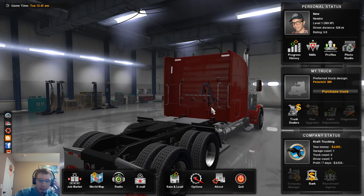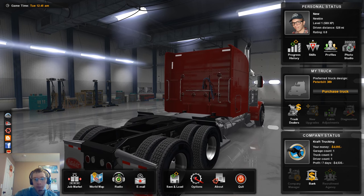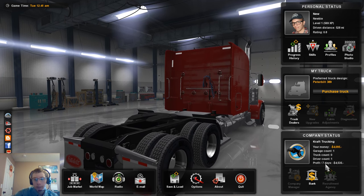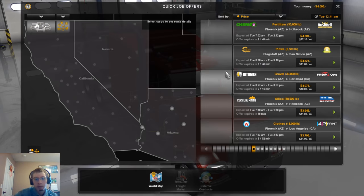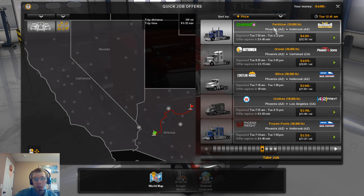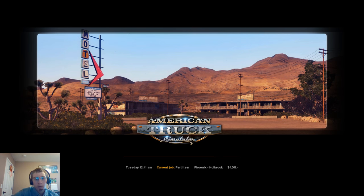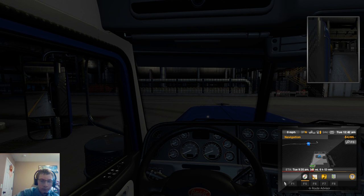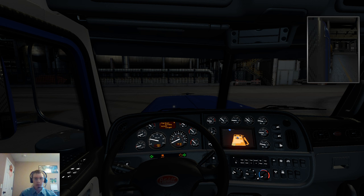Hey, what's up you guys, Craft Farms here back again with another video. Today we are going to be playing some American Truck Simulator. I just started a new save game earlier and I've done quite a few loads, so we are only able to do the quick jobs right now. We're going to go from Phoenix to Holbrook hauling fertilizer in a 389, so let's go ahead and get our truck fired up.